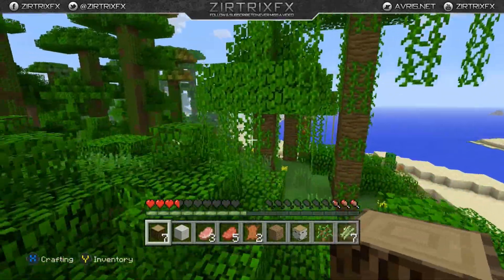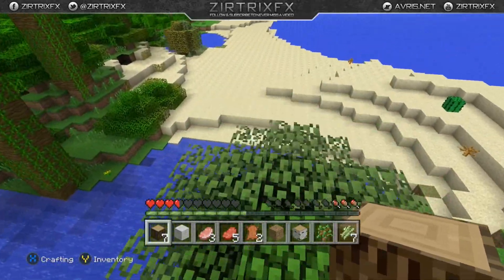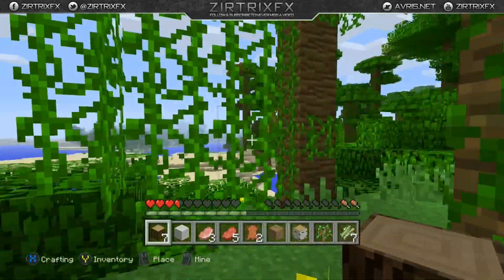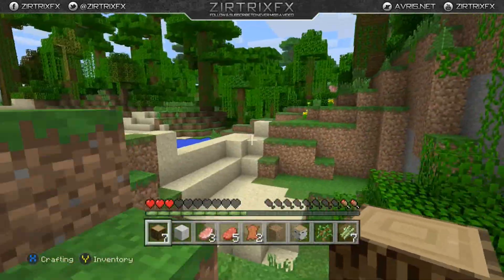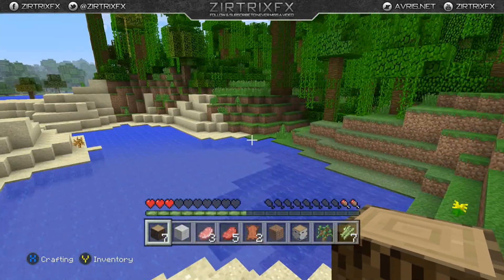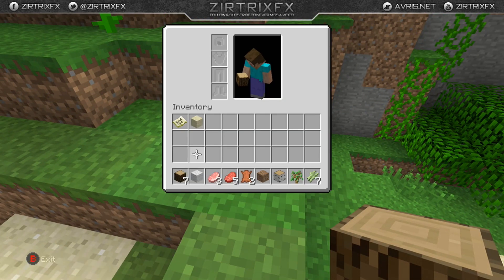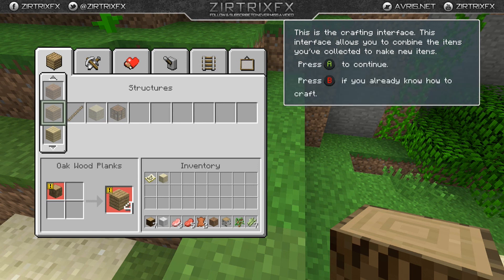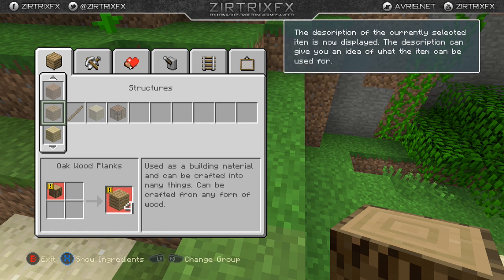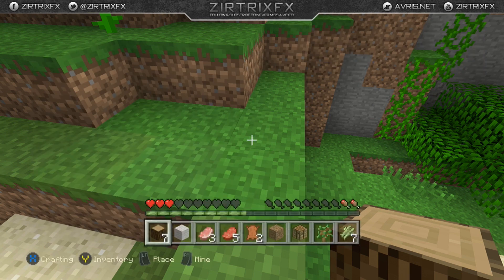Right here I'm scouting the land for a good spot to build a shelter. I wanted to settle down before it got dark so I wouldn't get killed. I hate dying at the beginning and having to start over. I found a spot that's already kind of caved into the ground, which is perfect. So I started off with a crafting table — that's always how you start. I'll mine there, build a little shelter around it, and eventually get some torches so monsters don't sneak up on me while I'm mining.